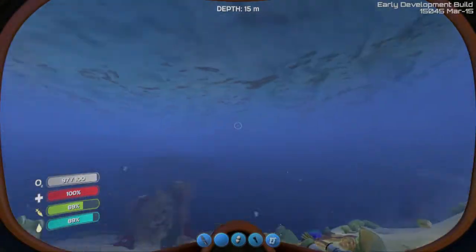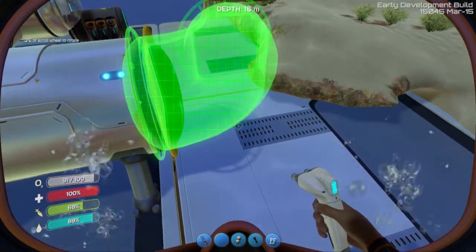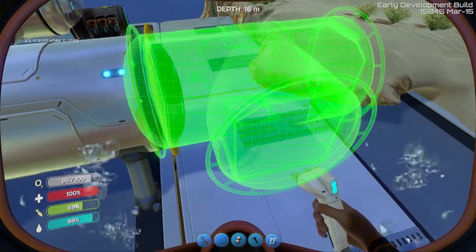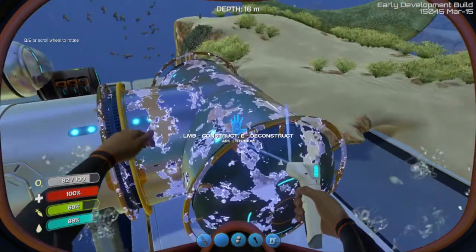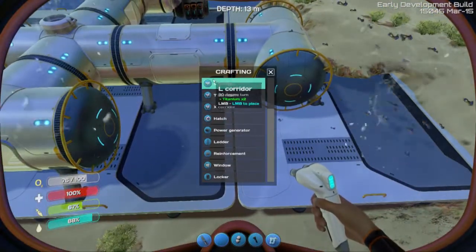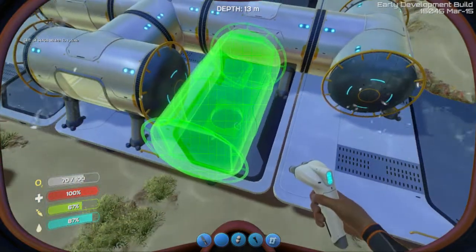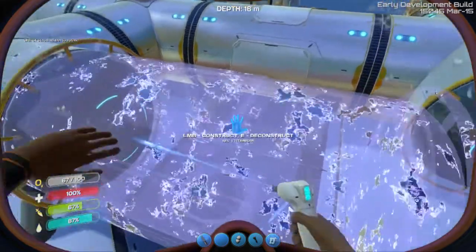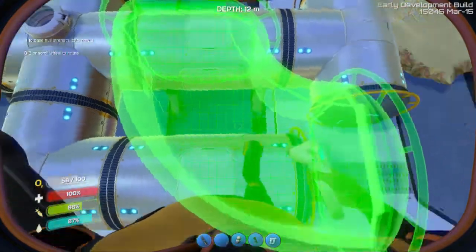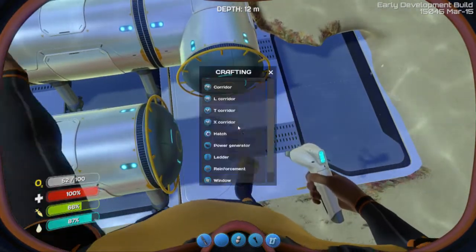Let's pop back outside real quick. We're going to rotate it. Actually, we kind of want to go both ways here, so let's do a T. There we go — and then we can connect that. I wonder if we put a corridor here... I wish you could extend corridors. That would be sweet. I guess we can always continue that way too, so let's do another T.